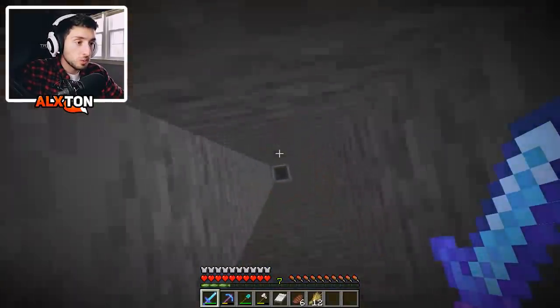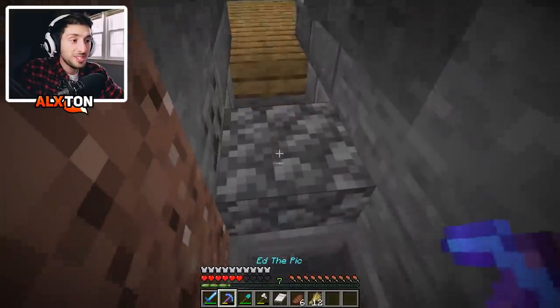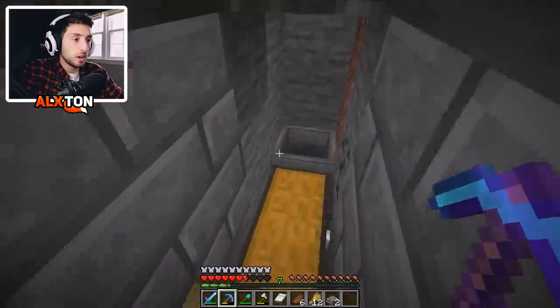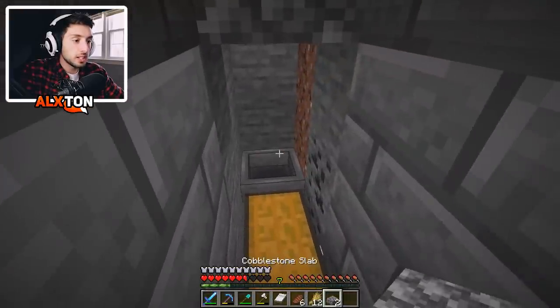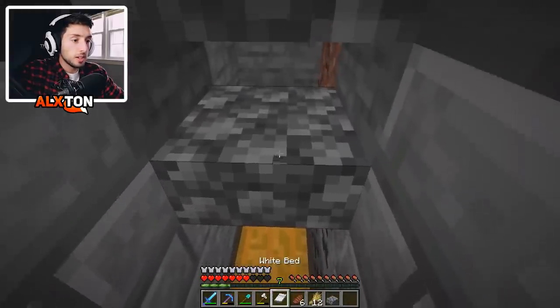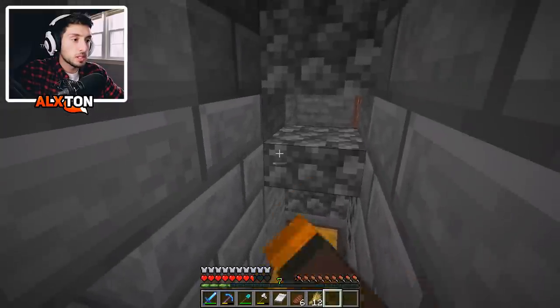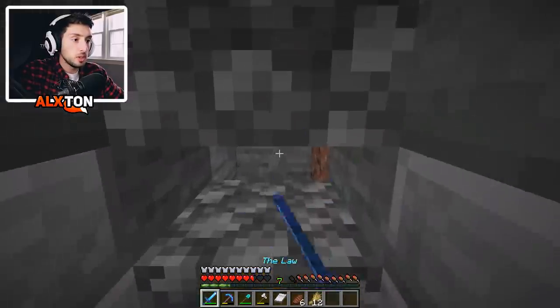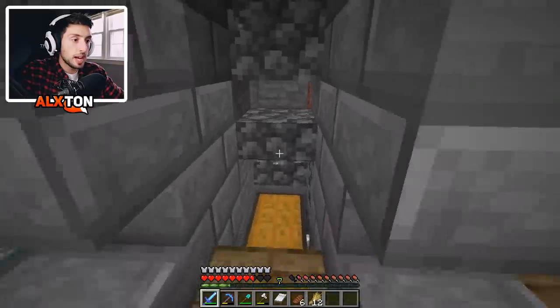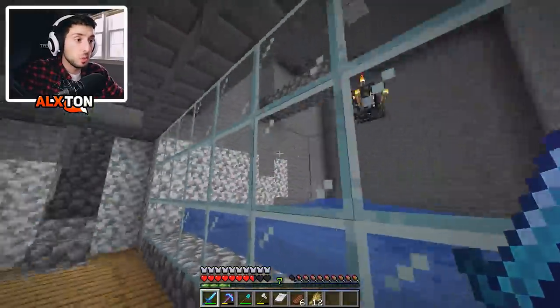We drop all the way down without taking too much damage. Then we break the skeleton and walk out. Essentially there's a hopper with a chest connected to it. You place one slab on the hopper and one slab right over there, so when skeletons come you just attack them and everything falls in. As you can tell, it's functional and working really well.